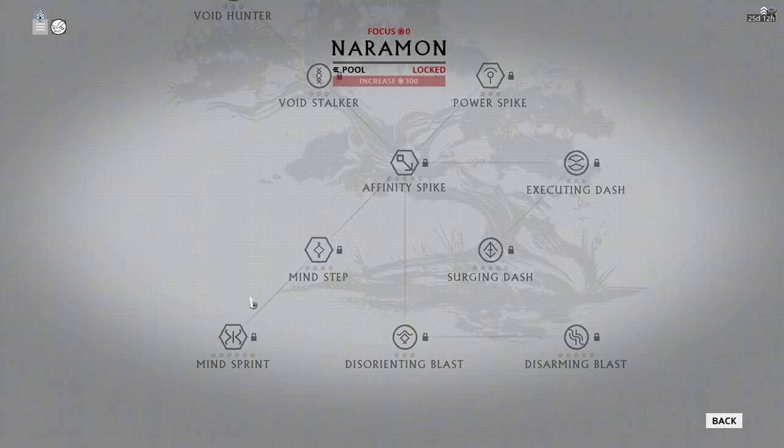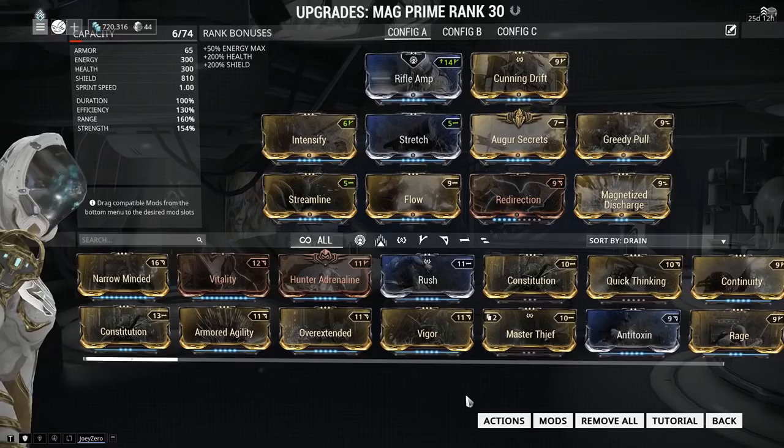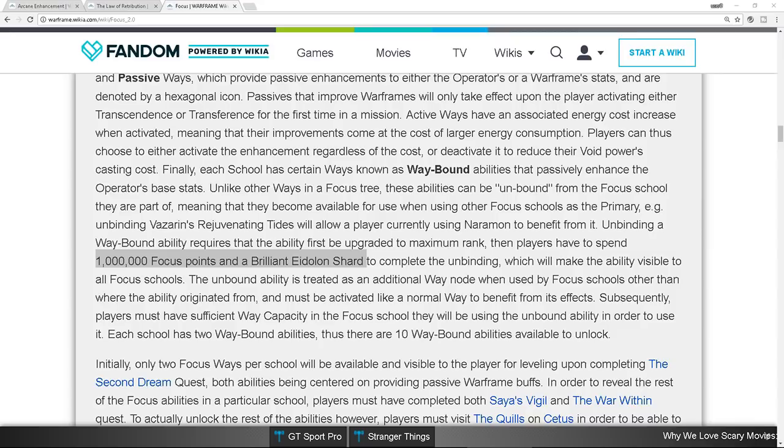Something else to note: in order to make Waybounds available for other schools, you also have to have the unbinding completed, which requires spending a million Focus points and a Brilliant Eidolon Shard. That is a lot of points.